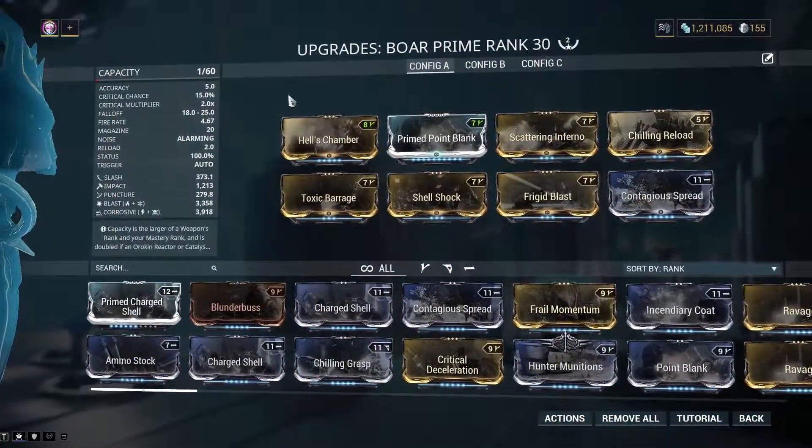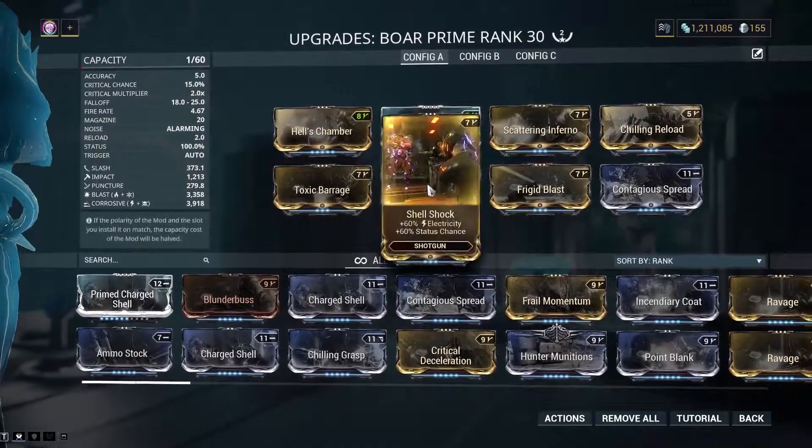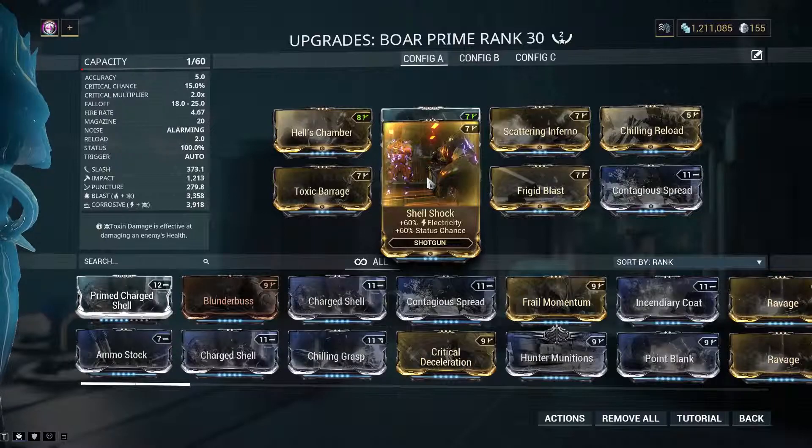In short, if you can get your hands on this shotgun, you have to try it. You do need all the dual stat mods, and Shellshock is going to cost you a pretty penny — trade chat 40 to 50 plat. Or, you can do the mission Yeldar; you have a 5% chance on finding all three secret caches to get Shellshock or High Voltage. Same thing for rifles.